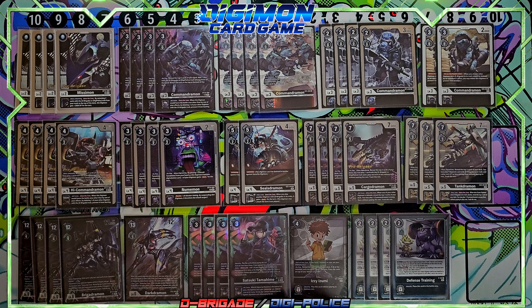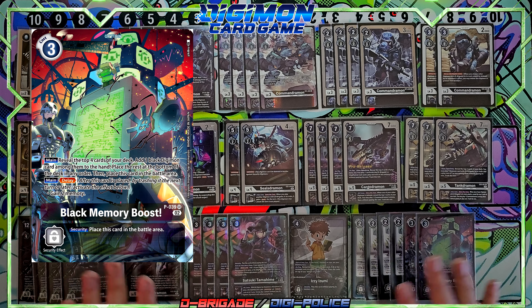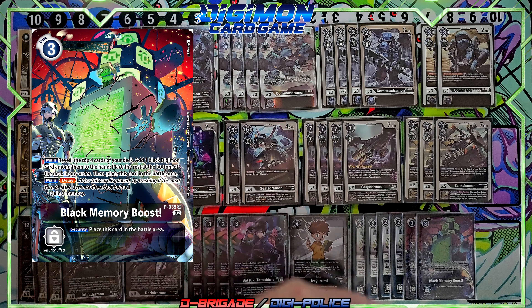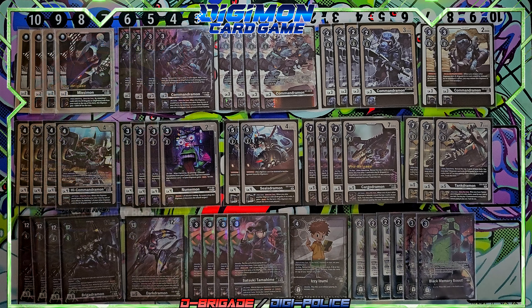I run two of the Black Memory Boost. I want to progress through the line and not just rookie rush, plus I need it for floodgates — there's a match where Pillowmon literally prevented me from doing anything. I need it in hand as soon as possible. You reveal four cards, add a black card, and next turn gain two memory by trashing it.